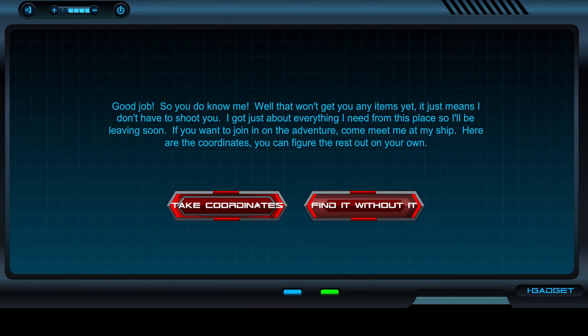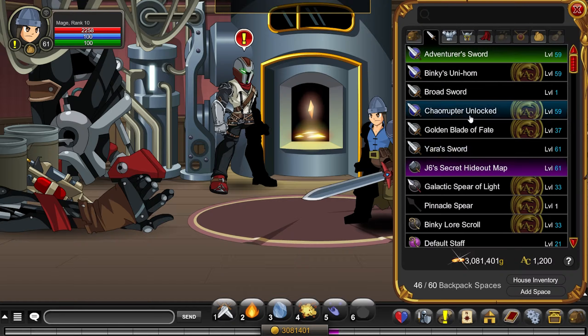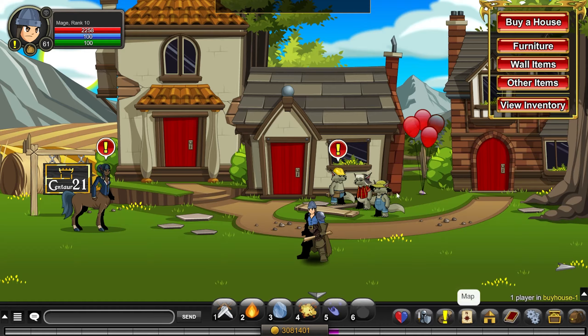Once you complete the quiz, you will get two options. Press the one that says "take coordinates" and accept the item. Now if you equip the J6 secret hideout map and press on it, a map will open. In the bottom right corner you will see coordinates — move your mouse so that the coordinates are at 525 and 275, and then when the circle in the top left corner turns green, click with your mouse and you will be teleported to the Hyperion Starship.